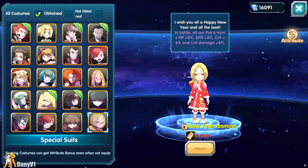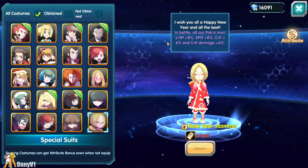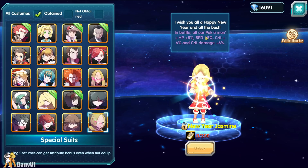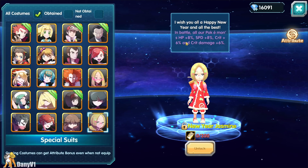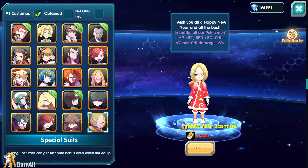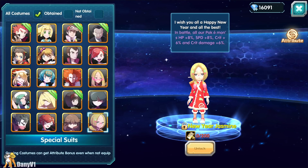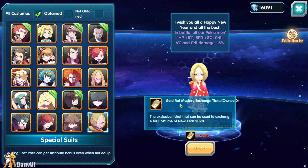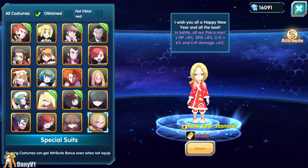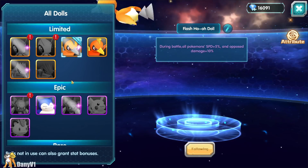First of all, let me start with the costumes. We got a new Ear Jasmine costume giving us a bunch of in-battle stats, which we've never seen before. All of your Pokémon getting HP, speed, crit, and crit damage in battle — this is actually huge, pretty big buffs. We're expecting this costume to be kind of expensive, but let's hope it's at least affordable for every kind of player.